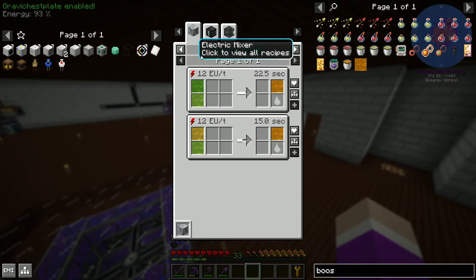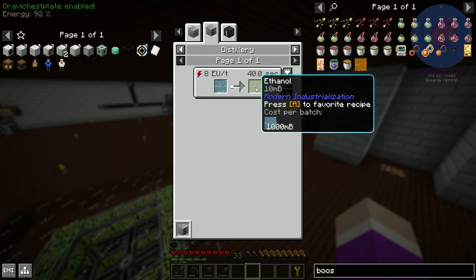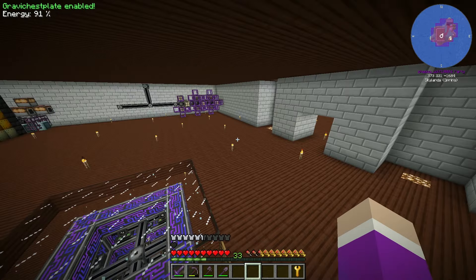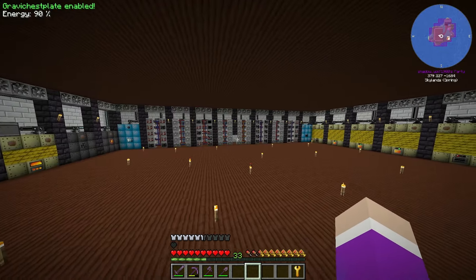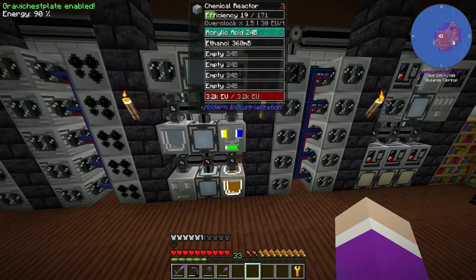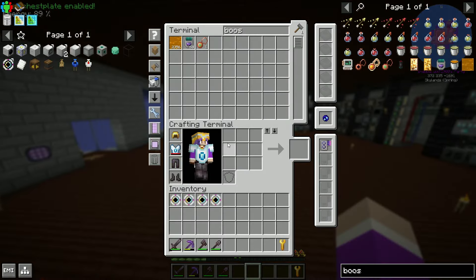I even tried making boosted diesel to help, but it did nothing. Boosted diesel is actually quite difficult to make - you need diethyl ether, made from acrylic acid and ethanol. The ethanol comes from sugar solution in a distillery, and the acrylic acid comes from oxygen and propene, obtained by distilling steam-cracked naphtha. The diethyl ether is being made upstairs right now.